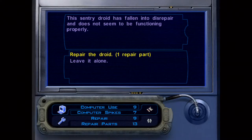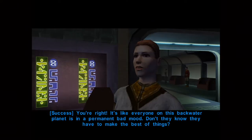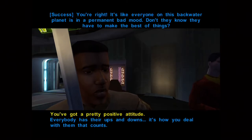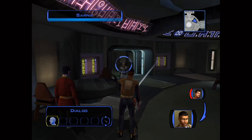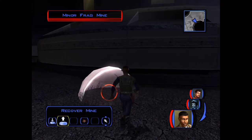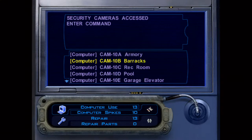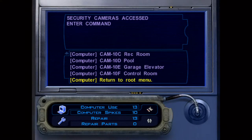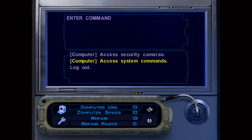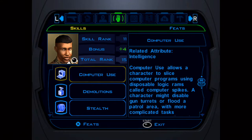Focus on Persuade, Demolitions, Computer Use, and Repair — that's basically all you need. When it comes to repairing droids, the repair parts required will be significantly lower. For persuasion, you'll have a greater chance to succeed. High Demolitions will allow you to recover mines, and high Computer Use will let you hack computers in places like the Vulkar base for significantly fewer spikes.